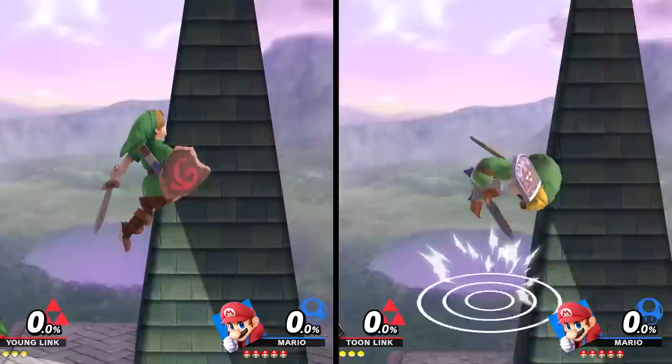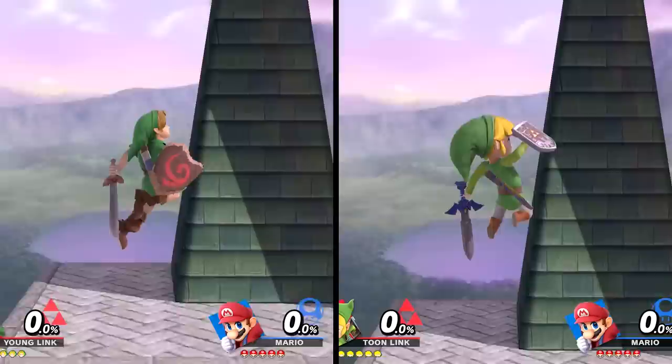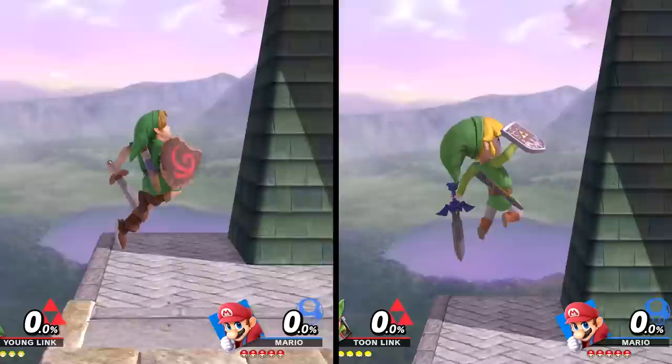Their forward airs are also completely different. Young Link does two sword swings in front while Toon Link only does one. You'll want to connect with the second hit on Young Link's forward air as the first hit really doesn't have much knockback at all. Their back air is once again very different — Young Link kicks twice behind him and the second kick is what offers the knockback you want, but with Toon Link he does a single sword slice behind him.